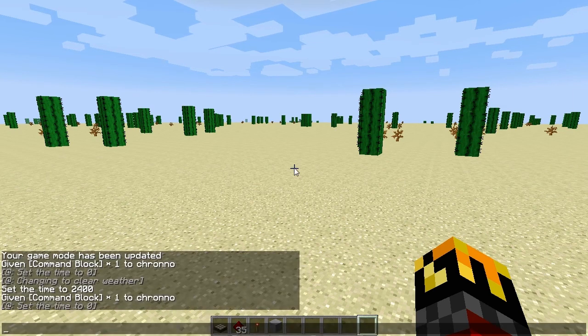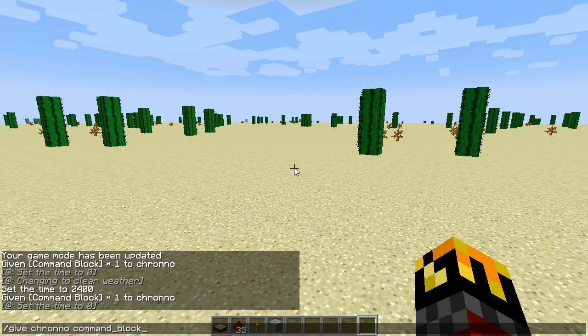It can only be obtained in creative mode by typing in the command: forward slash give, space, player name, space, command underscore block, and then hit enter.